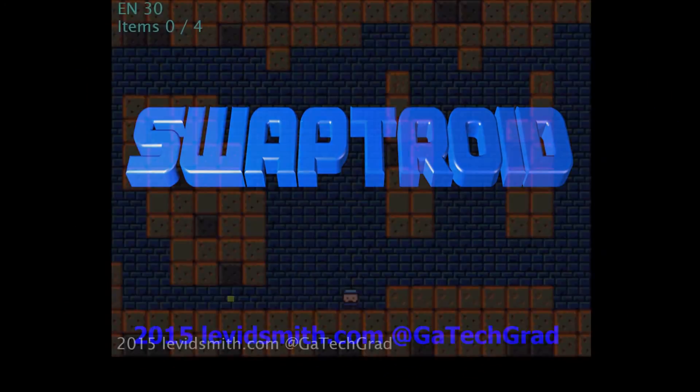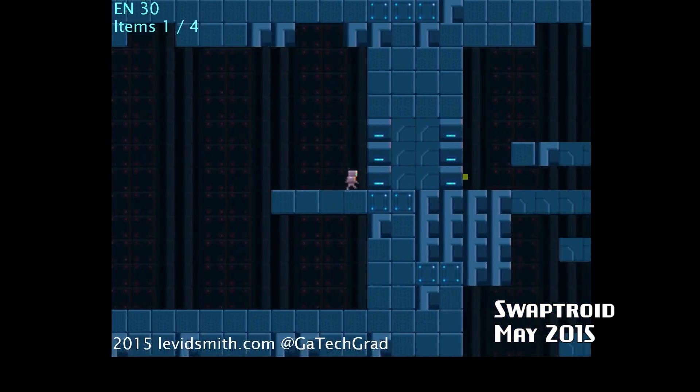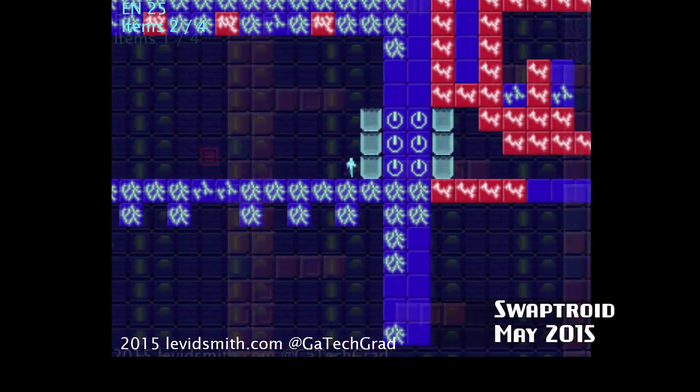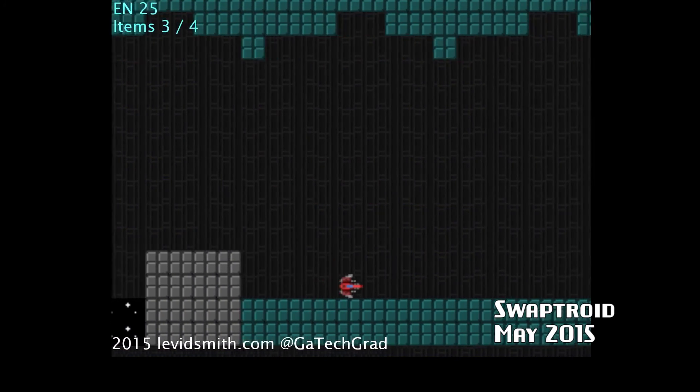SwapTroid is a 2D sprite-based platformer where you must collect the four items to win. As you play through the game, new spritesheets will be swapped in every five seconds. This makes the graphical theme continuously change while you're playing the game.